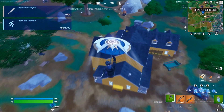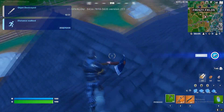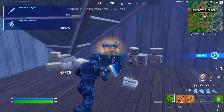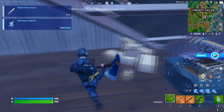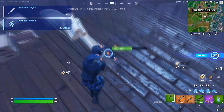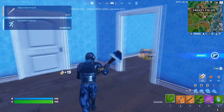Landing on top of a building works well because only you will be there. You can just break in and open a chest if there's any. If there is no chest, just break down and see if there are more chests to open.